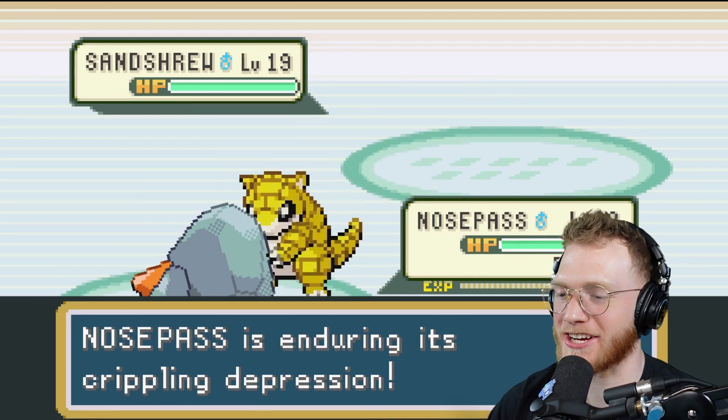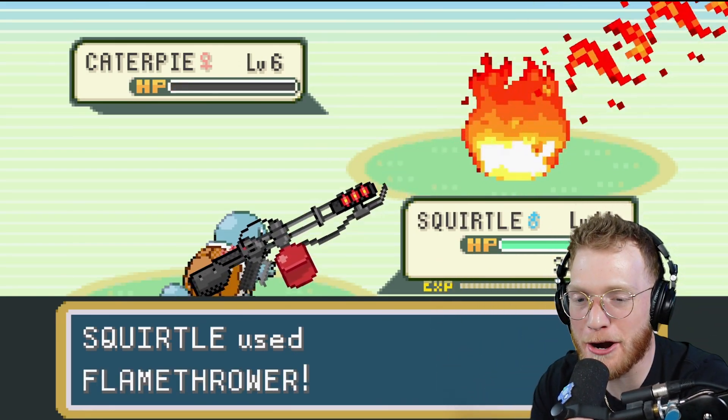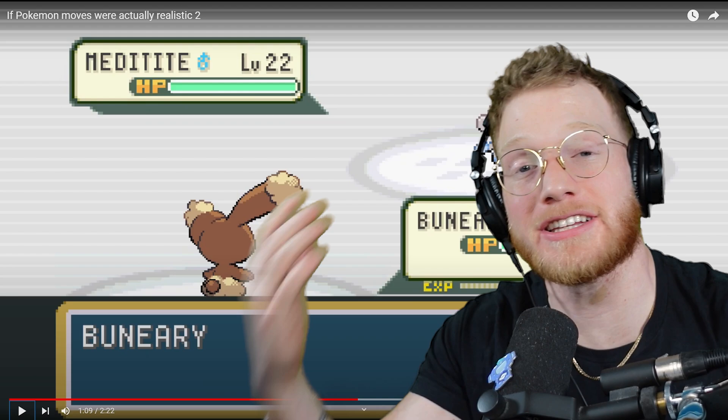Nosepass uses Endure — Nosepass is enduring its crippling depression and Sandshrew comes and gives him a hug. I need a Sandshrew in my life. Squirtle uses Flamethrower — there it is! I was literally just waiting for the Flamethrower to come out.